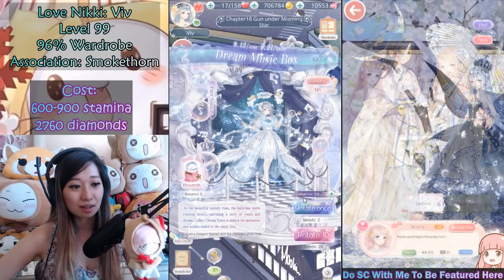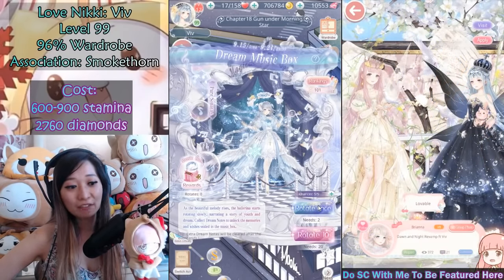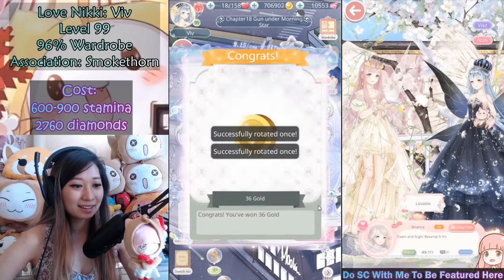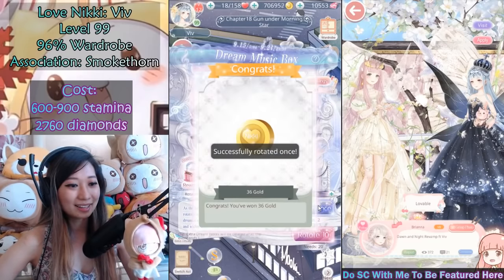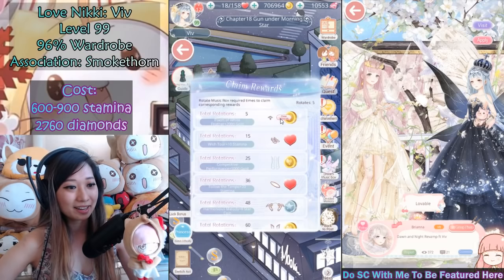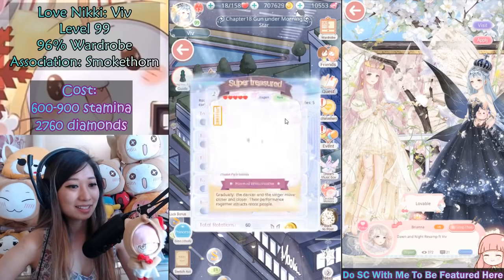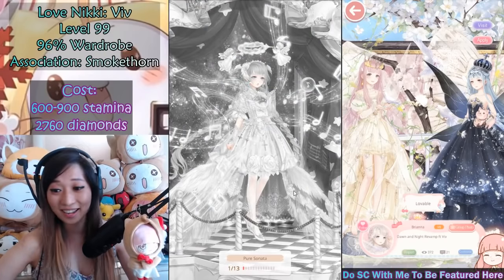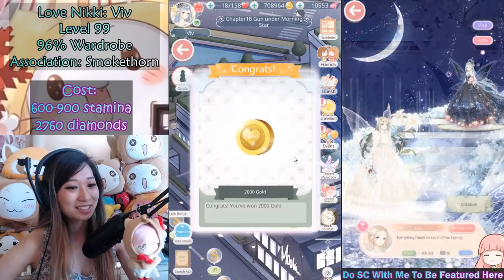So let's do the free chances — you get 5 free chances a day. Rotate once, and again, and again, and again, and again. An exclamation mark showed up and I got a little something here. Let's claim the rewards — and the earrings is the first piece that I get! Awesome. 1 out of 13. Yeah, there's a lot of items in this suit.